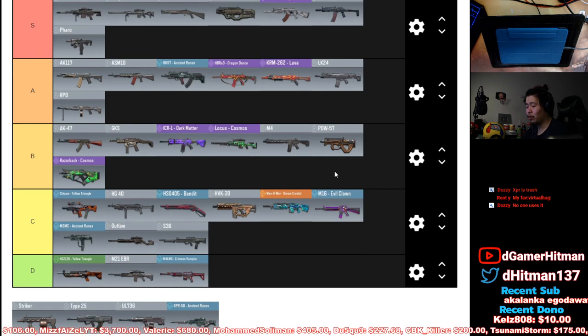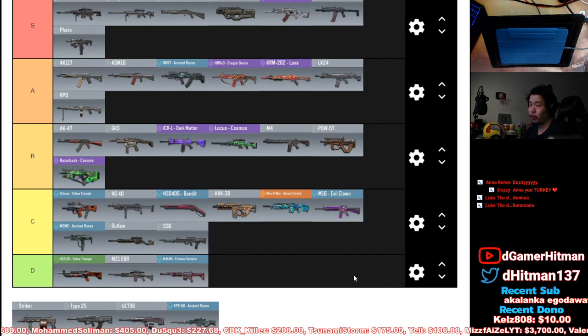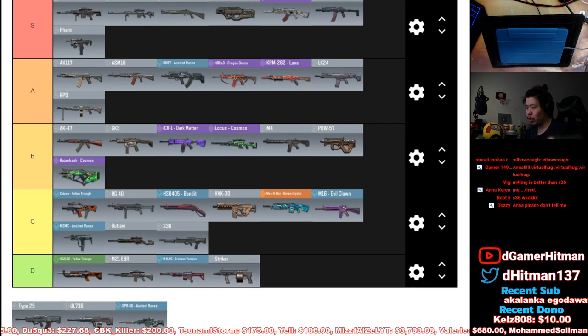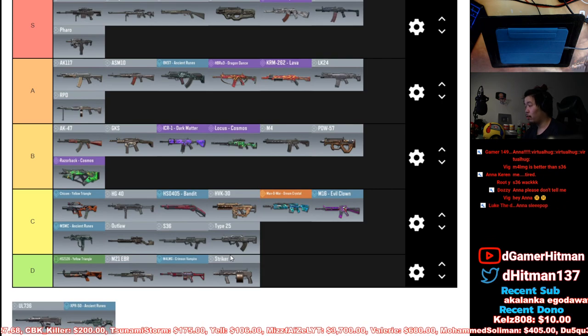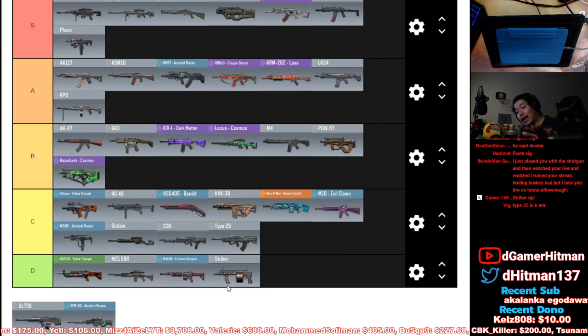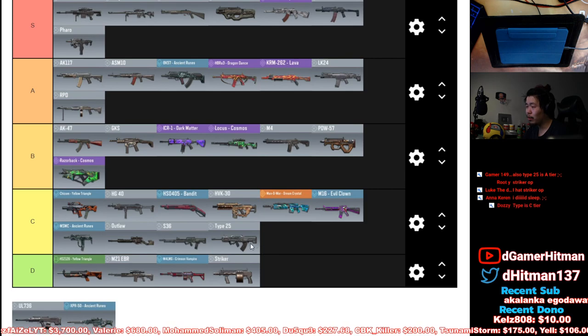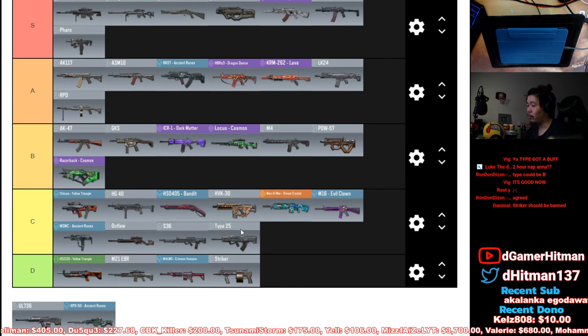S36 is moving down to C tier — absolutely terrible. The recoil from medium to long range is so bad, though it kills fast at close range. Striker is D tier — it's dookie. Type 25 I'll put in C tier — the recoil from medium range is pretty bad, good rate of fire but really bad recoil. It used to be really good. I'd much rather use the AK, the ICR, or the M4 instead of the Type 25.